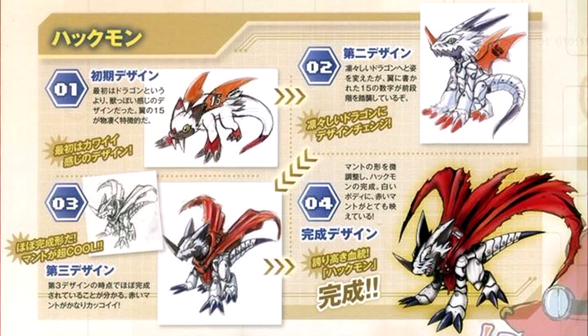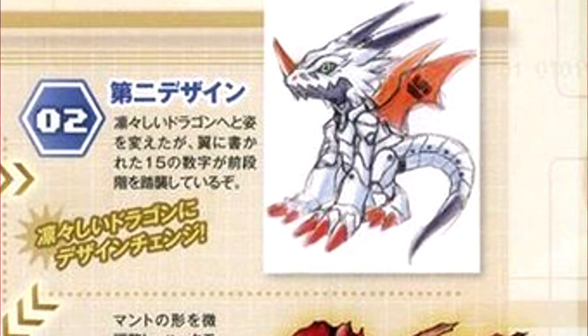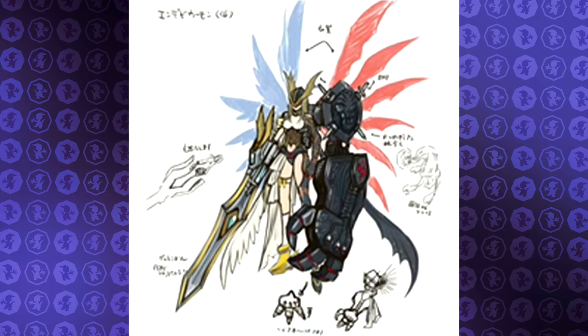Now to Hackmon — one of my favorite rookie Digimon, I just love his design. But early on it was something else. The first design looks like a cat mixed with many weird creatures — not great. Then the second one started to actually look like what we have today. The third looks pretty cool too, and the fourth is basically what we have now. I noticed that Hackmon was originally going to have wings, but then they switched it to a cape, which is the Hackmon we have today.